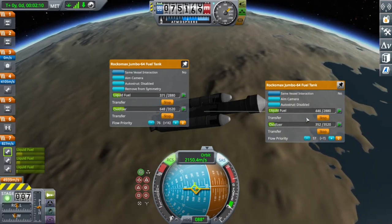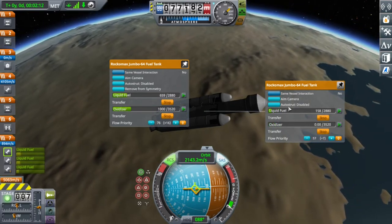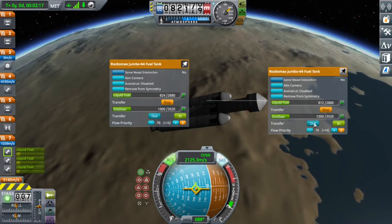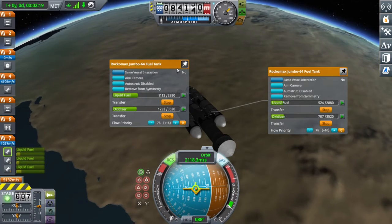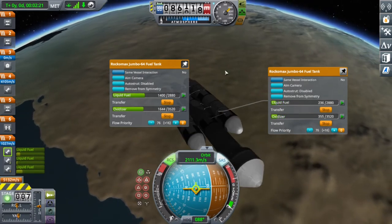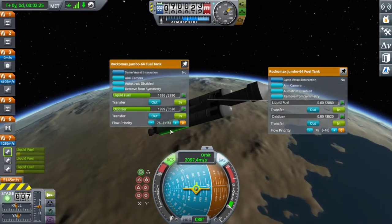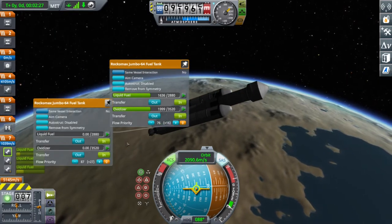Now we're in space — 75 kilometers above Kerbin sea level. I'm still transferring the fuel. I can see that the little tanks with liquid fuel for the side boosters are draining quickly because I'm transferring the fuel.